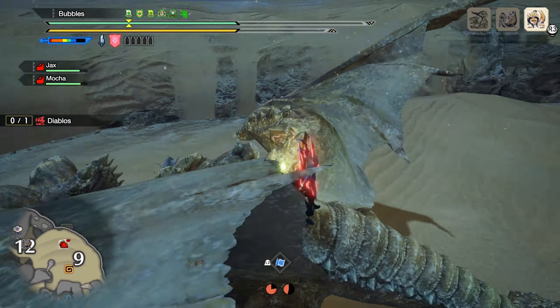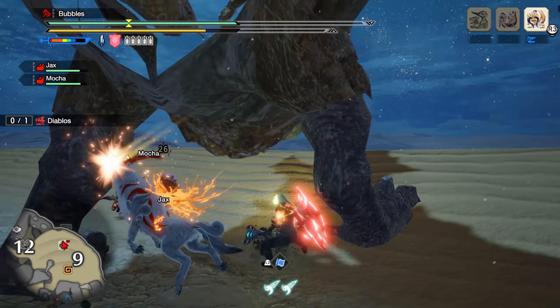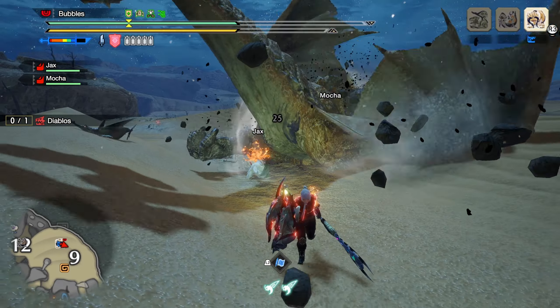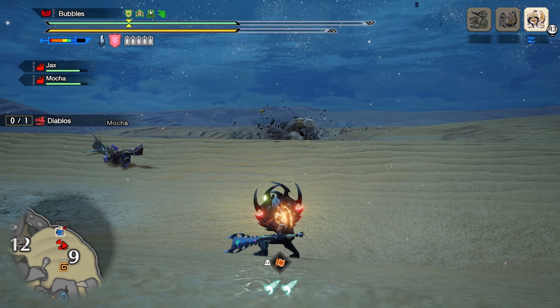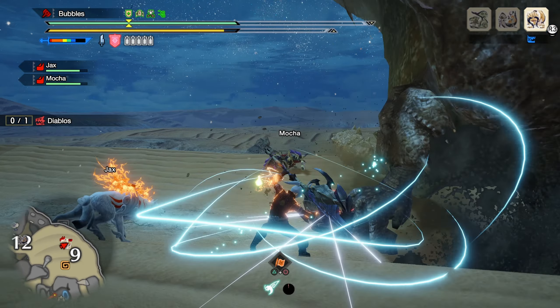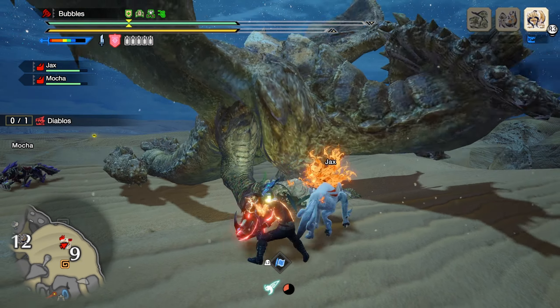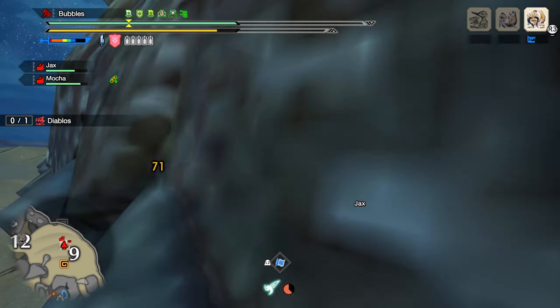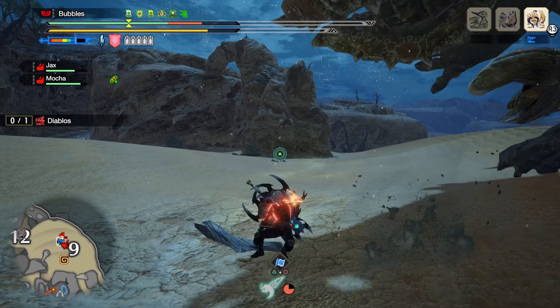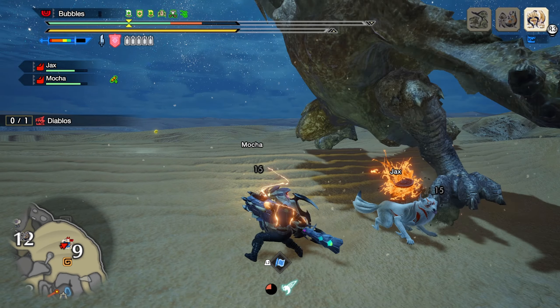On the subject of axe mode, the Charge Blade in Sunbreak also got another one wire bug cost silk bind called Air Dash, which essentially makes you step forward and launch yourself upwards, using your axe to carve through the air. It finishes with either a powerful vial discharge that inflicts high stun and blasts you in the opposite direction, or a descending slash with the axe, or swapping back to sword and shield mode. During the launching state of the silk bind you have hyper armor, so it can be used to go through roars and attacks.